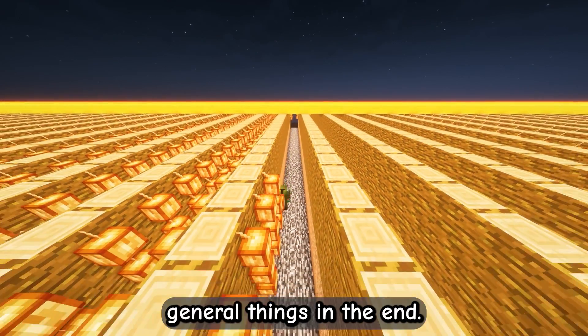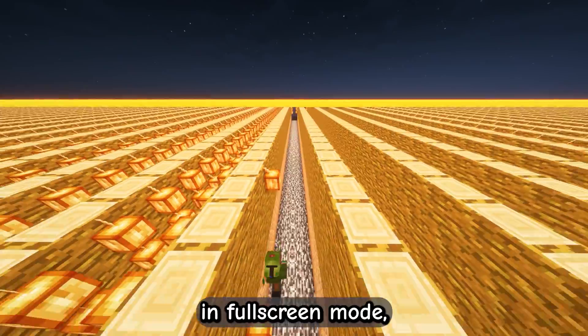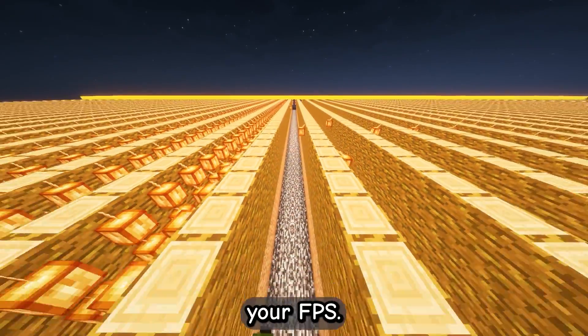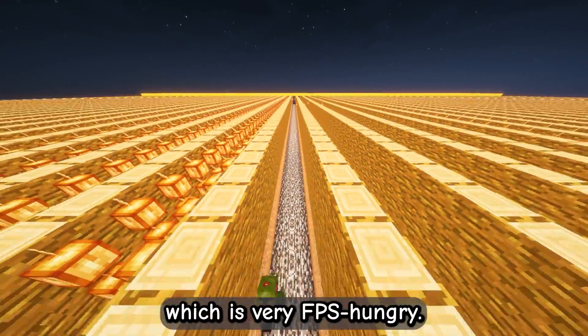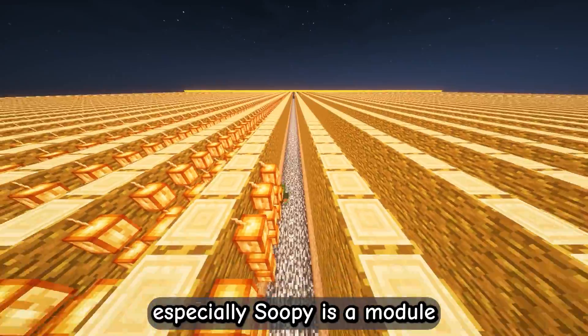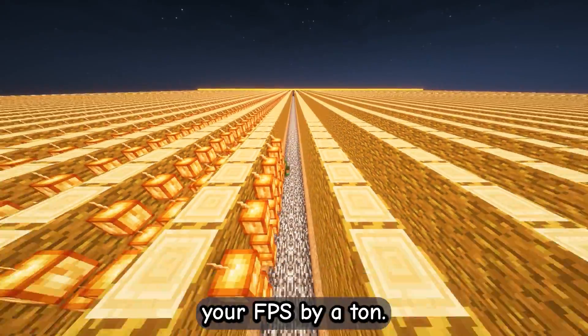A few more general things. If you run your game in fullscreen mode, which can be achieved by pressing F11, you can also improve your FPS. Also, ChatTriggers is a mod which is very FPS hungry. Try to run as few CT modules as possible — especially Zupi is a module you don't need anymore while it lowers your FPS by a ton.